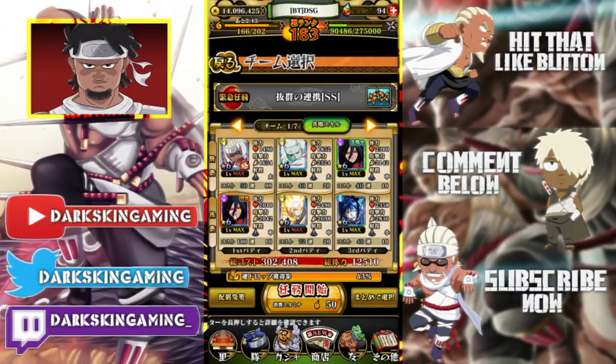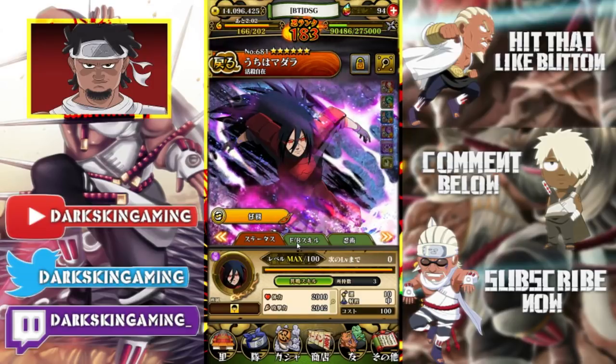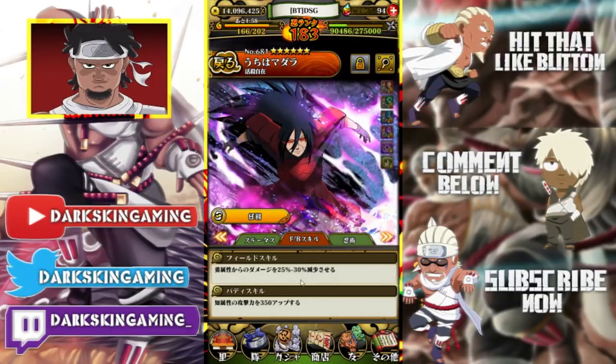Like I said in my last video, you want to pull for Madara — you want to get Madara. The good thing is you only need one Madara, no dupes. I'm not going to stone him or anything — zero dupes needed. If you bring your own Madara (not a friend's), you get a boost: a 25 to 30 percent increase for your damage reduction.